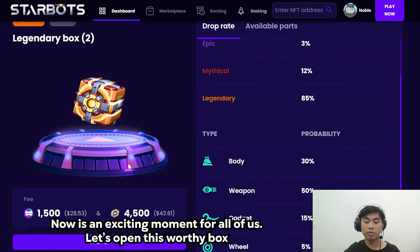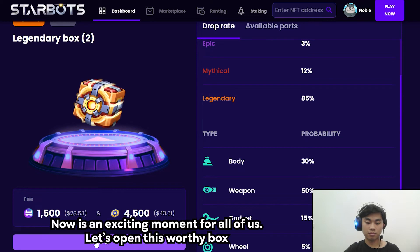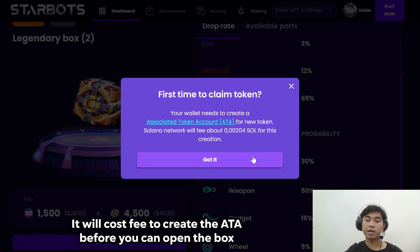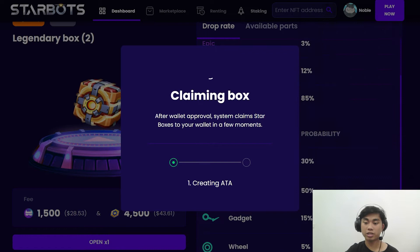This is the drop rate of the Legendary box. Now, an exciting moment for all of us — let's open this worthy box. So if it's the first time, you need to create an ATA for this Legendary box. After approving your wallet, if it's the first time you open the Starbox, it will cost a fee to create the ATA before you can open the box. Approve the transaction — it's creating the ATA.